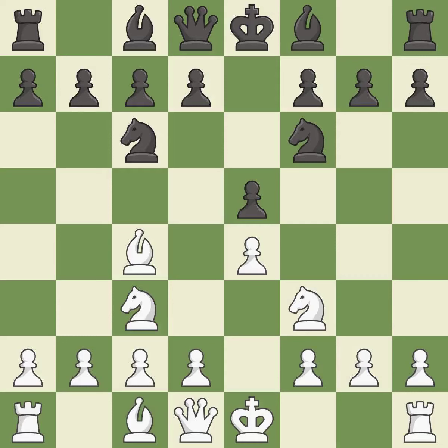This activates a bishop by developing it off of its starting square, getting it into the action. d3 defends the e4 pawn and allows the c1 bishop to develop.